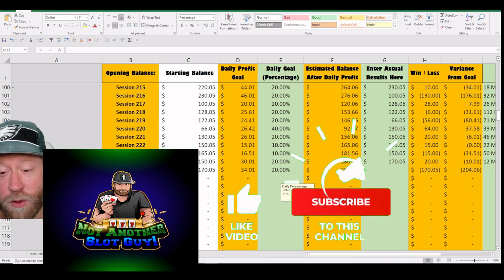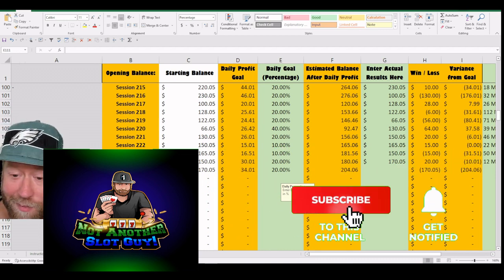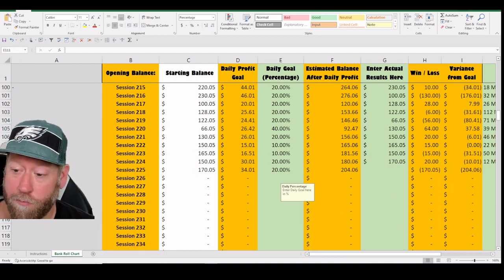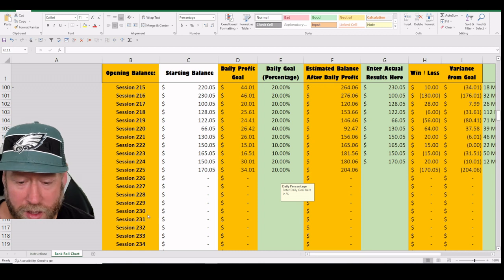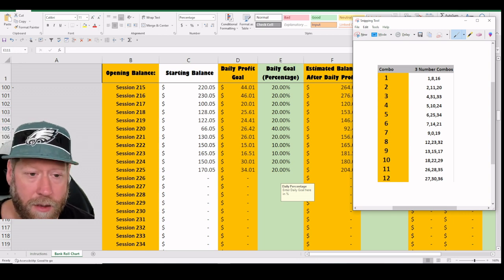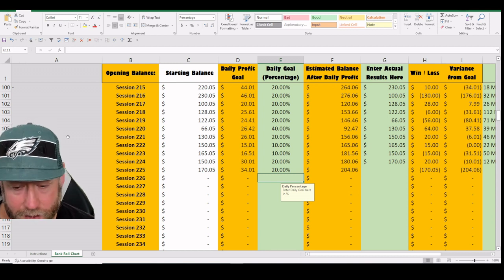Hey, thank you for joining me on another online session. Sorry I missed Monday's video, I just wasn't able to get one out — just was real busy, things happen. We're good to go today. We're starting at a $170 balance and we'll see what we can do. We're gonna play some of my three-number combos today, as you see right here on my screen, with some hot numbers, number matching, and whatever else we see.